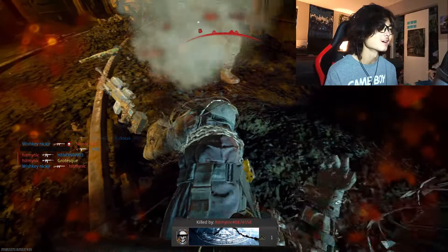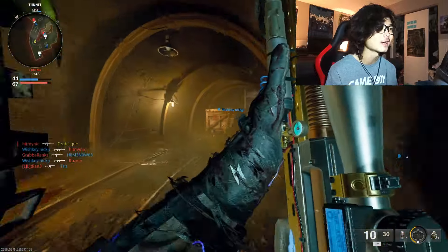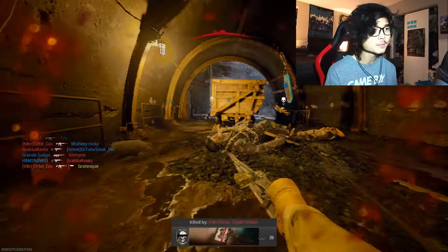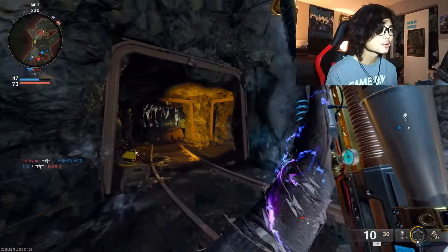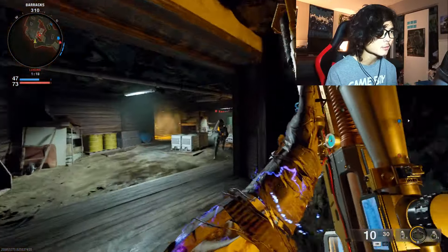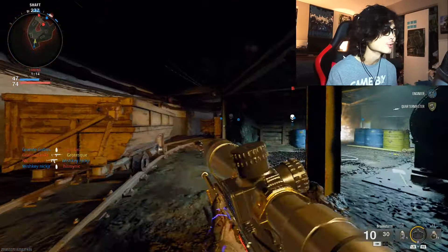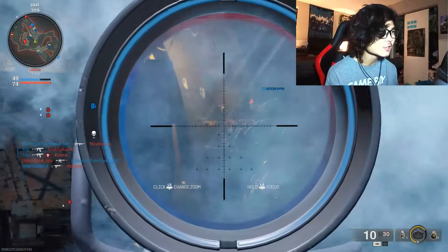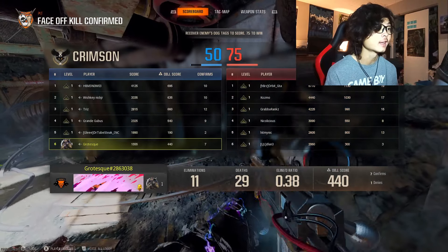I'm giving snipers one more chance. The flinch is so insane and everybody's sweating so hard. I hope there's a stock attachment to help with flinch because when you're trying to be precise and they start shooting you, you can't do anything. If it was sniper eliminations that wouldn't be so bad — it's specifically the headshots that are rough, especially with everyone diving, sliding, and jumping. Then it's defeat — 11 and 29.